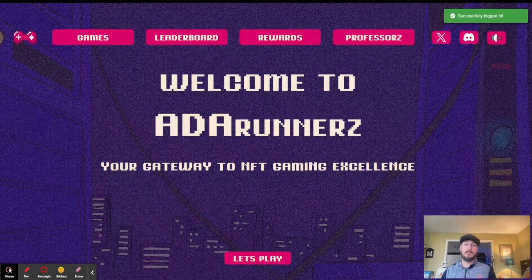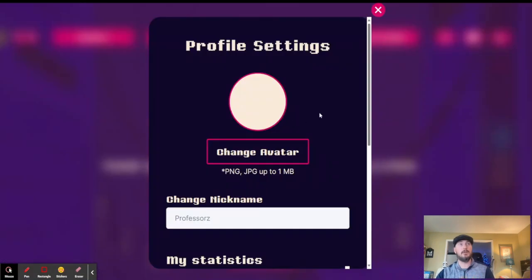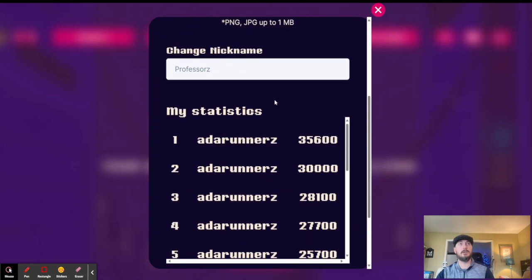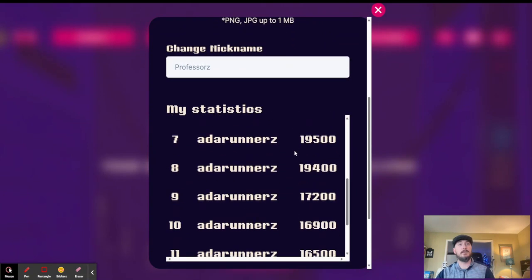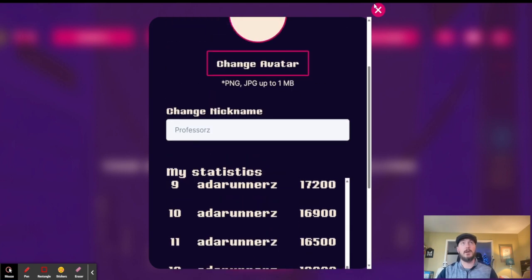And then we're in — now this is where the fun begins. Once you are on the webpage and you've created your profile, you can click on your name. This is where you can change your avatar, you can see your scores from playing the Pac-Man game, and whenever any of our other games come out they'll be listed here as well. You can save your changes or log out.